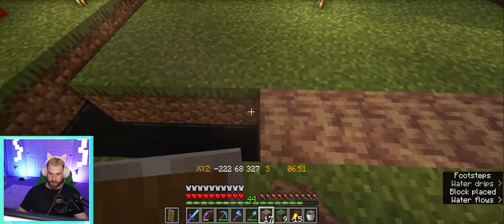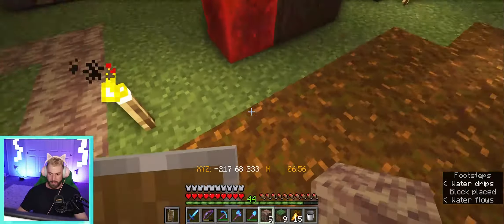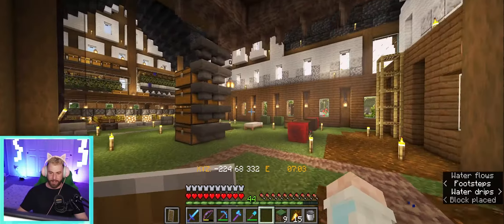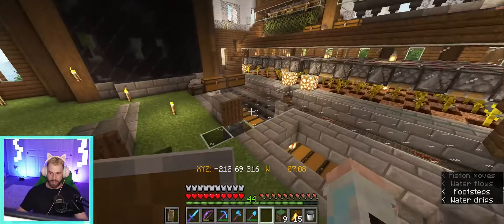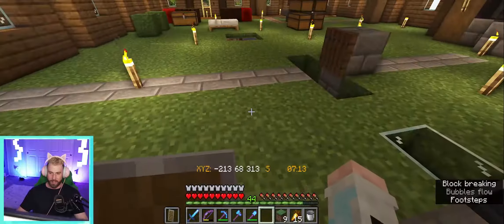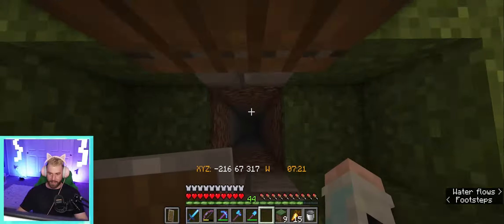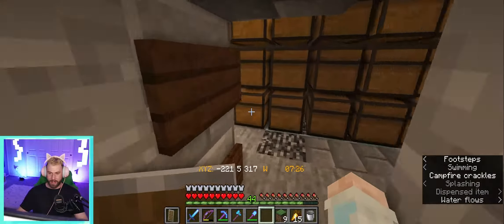With that we are done. Now we can get our dripstone blocks back and just go ahead and put these in here. I really need to come in here and do something about the floor - maybe I'll do that between episodes because it's not really going to be that entertaining to watch. We need to do something about our little up-and-down drops here for the mob farm.